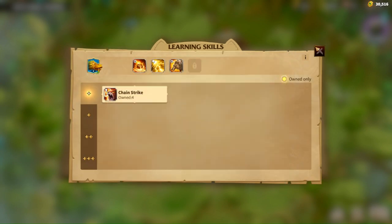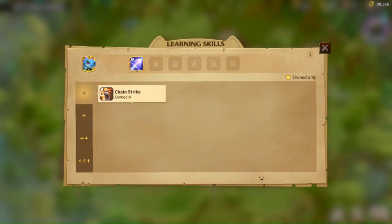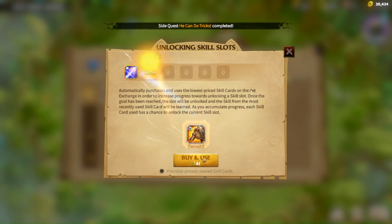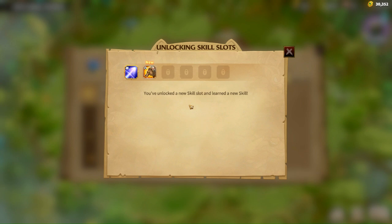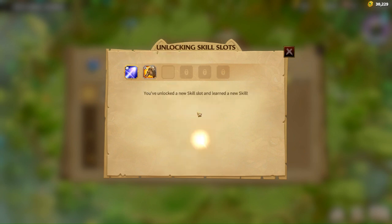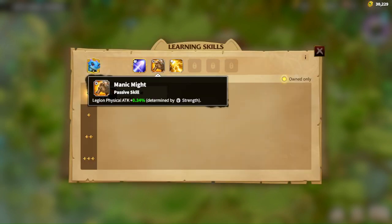Once you've unlocked the skill slots you need, select the Warpet — for example, this is a decent Warpet and we want to unlock the skills here. You can just keep spamming and hoping for the best. Keep in mind that the higher the tiered Warpet, the harder it is to unlock Warpet skill slots. So just keep spamming until we're ready to dive in and start replacing skills.